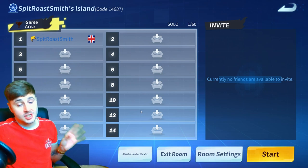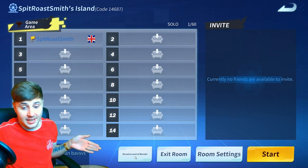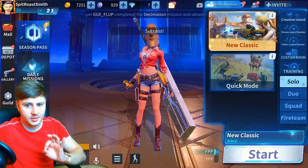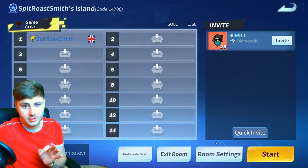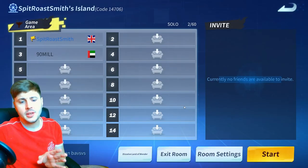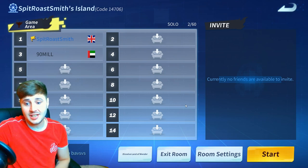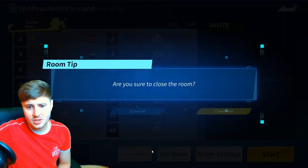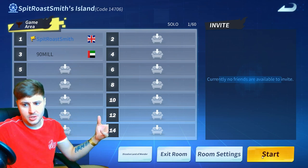If you wanted to delete your island guys, you would simply go onto that screen and at the bottom just here, you can see a 'dissolve island' option. You can actually just delete your island and start again fresh. I'm going to test something and dissolve my island. It's saying success. If I go back onto it — funnily enough it's not dissolved. So you can't actually delete your island. I don't think you can actually delete an island unless there's something I'm missing. This 'dissolve land of wonder' basically just deletes the room I've created.